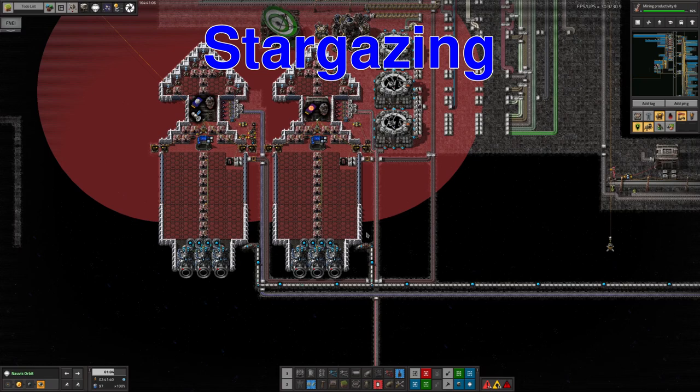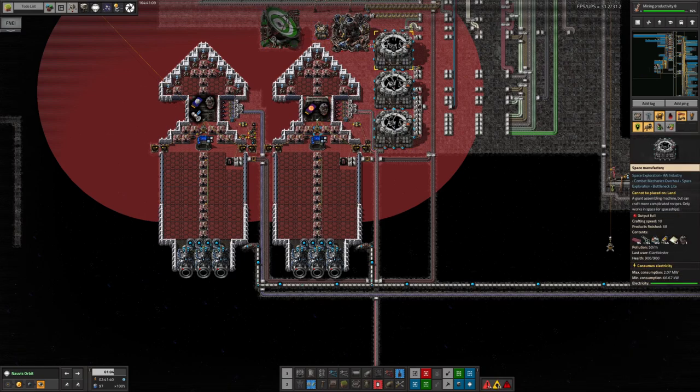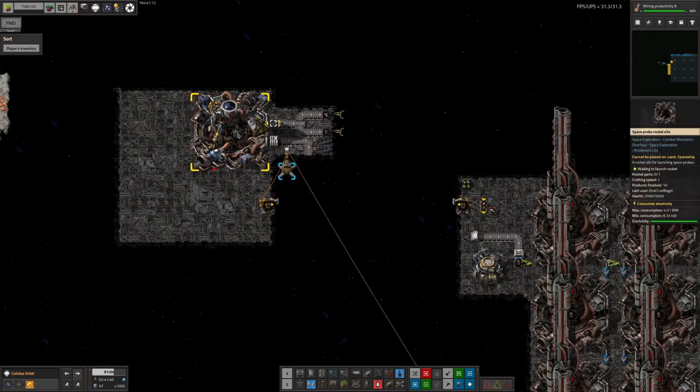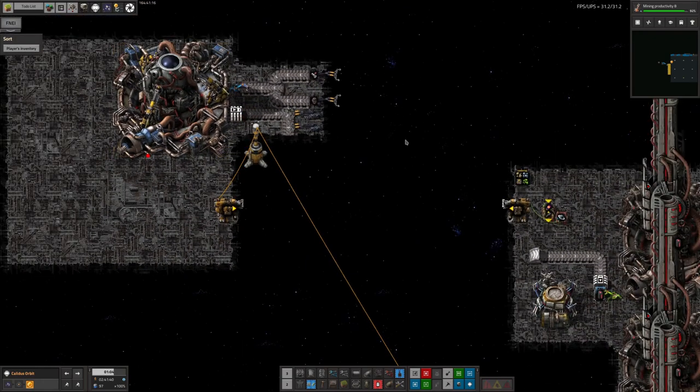I went through exactly the same process for the solar data, and this works in exactly the same way. You make a spaceship, you fill it up with solar probes and probe rockets, then you send it off to orbit around the sun. From here we've placed down a probe rocket launch system — it can launch out the rockets with the probes in them, you get loads of data out, feed it into the spaceship, and bring it back.